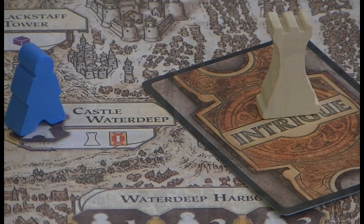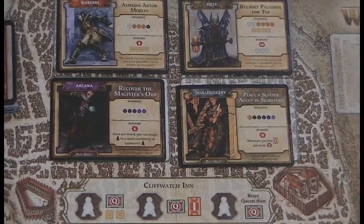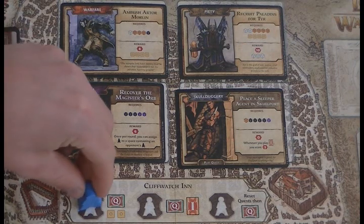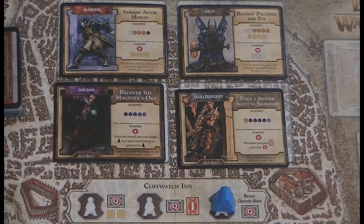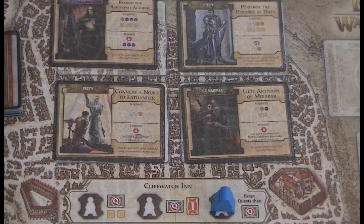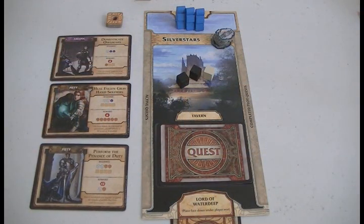Next I'll touch on the more desirable buildings, starting with the Cliffwatch Inn. This building allows an agent to take a quest card from those displayed above, but depending on which of the three action spaces you choose, you will get different bonuses. At the first space, you take a quest card and get two gold. At the second space, it's a quest card and an intrigue card. The third space is quite interesting, because it sees you scrap all the existing quests on display and bring out four new ones, then after the new ones come out, you can select one to take. Once a quest card is taken from the display, a new one always comes out immediately. As a note, there is no hand limit on quest or intrigue cards.